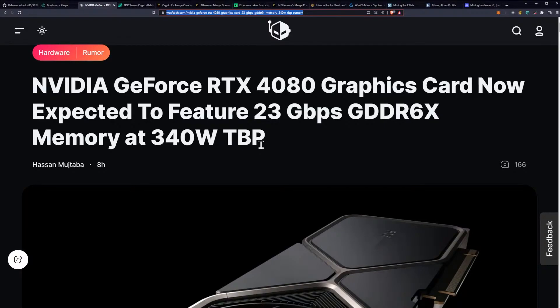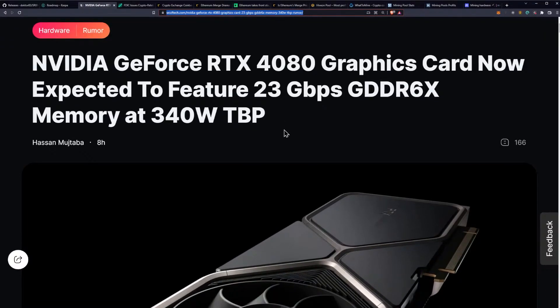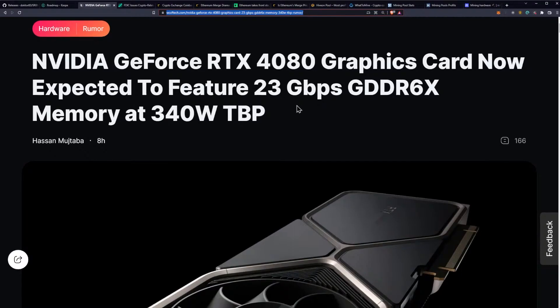We have 23 gigabits per second GDDR6X, which would be the fastest memory that we've ever seen. Currently on the 3090 Ti we have 21 gigabits per second, so this would be two gigabits per second faster, and at a 340 watt total board power, which is awesome.